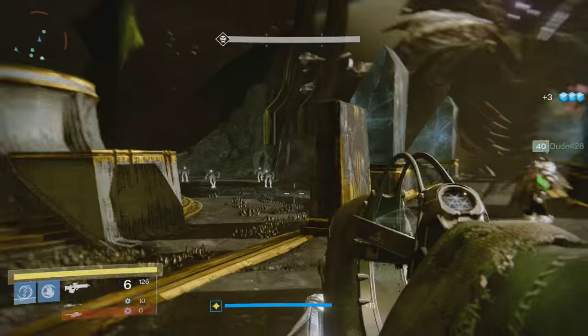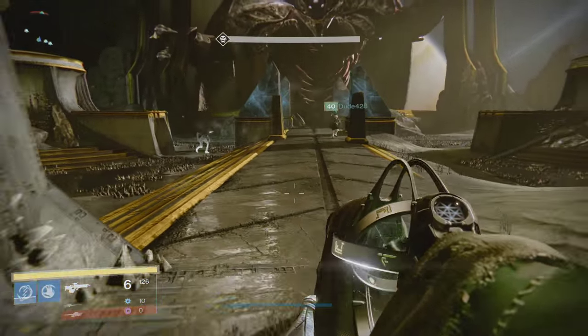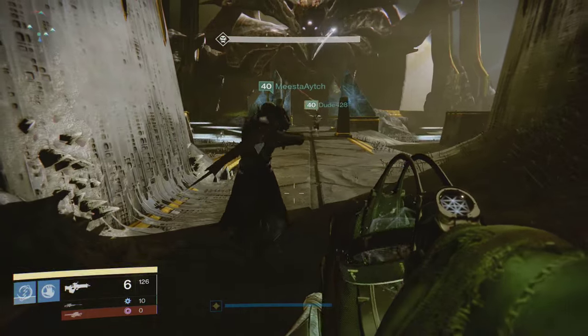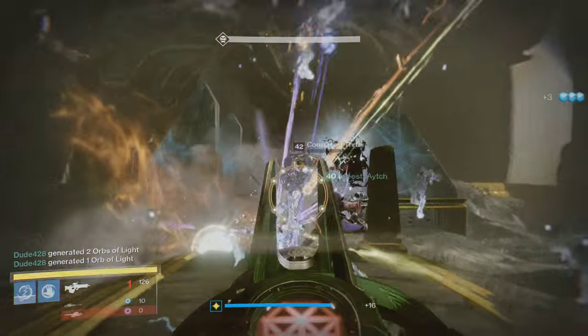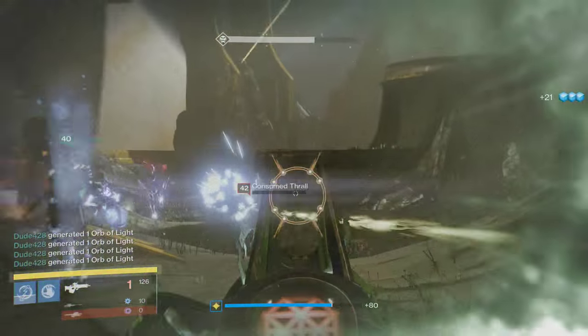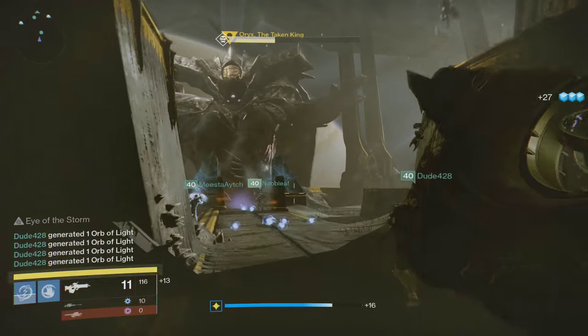The very first thing you want to do is if you have a Nightstalker Hunter, stand in the middle, wait for the enemies to come in, and let him use his super to generate orbs. This is huge for anyone that needs their super — like a Revive Warlock or especially a Bubble Titan. Generating orbs is massive for your run.